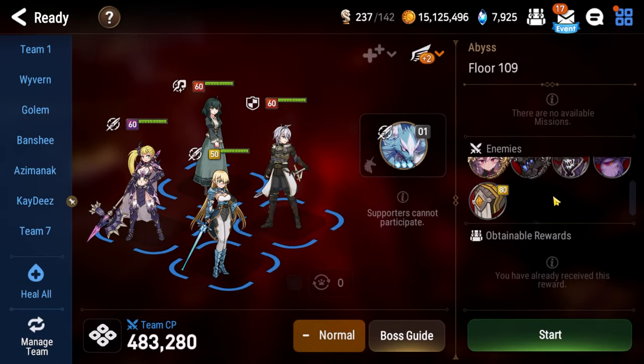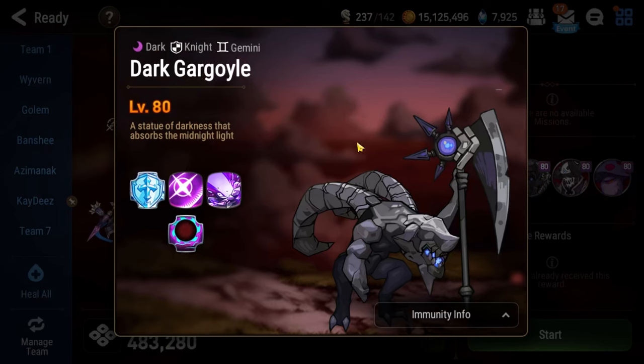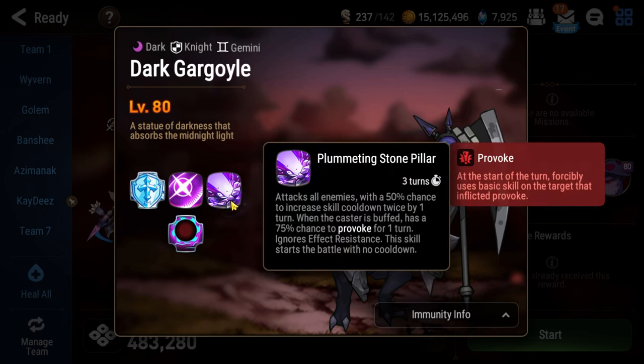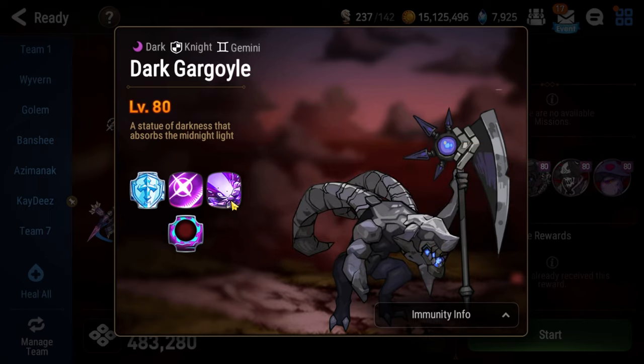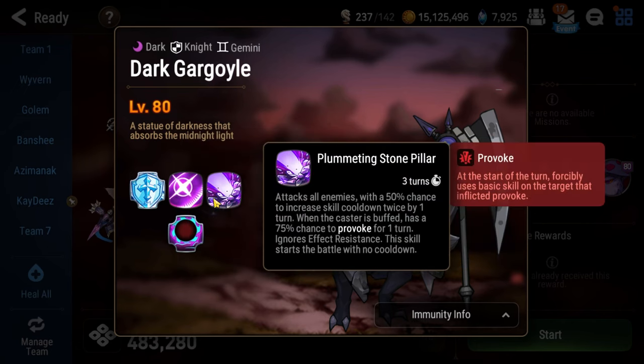To make this even worse, you have to deal with the first floor, which has a Dark Gargoyle and a Radiant Gargoyle. You advance past this floor when you kill the Dark Gargoyle. The problem is, at the start of the battle he uses Plummeting Stone Pillar, which has a 50% chance to increase the skill cooldown of everyone on your team twice by one turn. So it's actually possible to start this fight with full cooldowns. Every time you hit one of the gargoyles they get faster and hit harder.